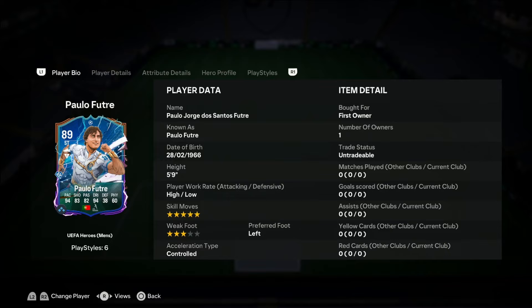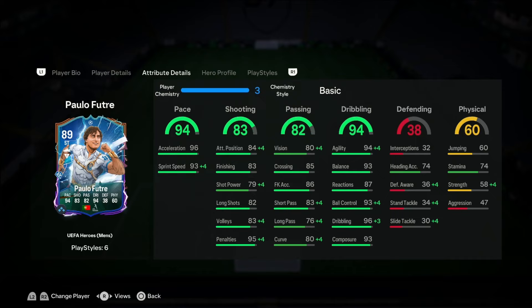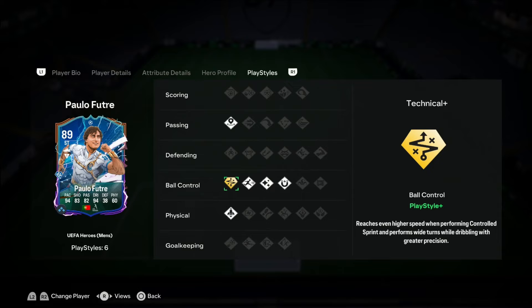He has 5-star 4-star, which I don't really mind. Looking at the in-game stats: 94 pace, 83 shooting, 82 passing, 94 dribbling. The shooting stats aren't horrible — the finishing is decent, attack positioning could be higher but we'll take it. The passing is not horrible; the long pass is a bit weak but he's playing in tri-cards so that doesn't matter. The dribbling looks absolutely amazing. He also has the playstyles: incisive pass, technical, rapid, flare, first touch, and quick step.